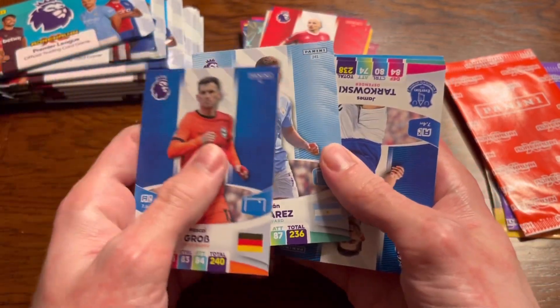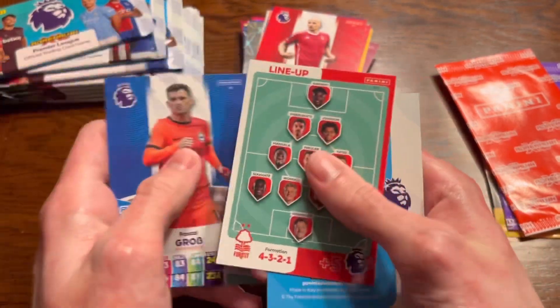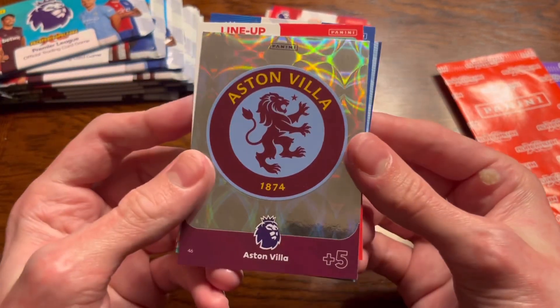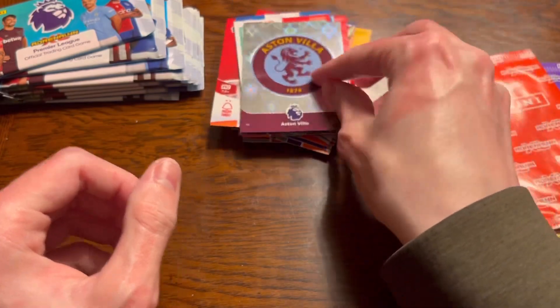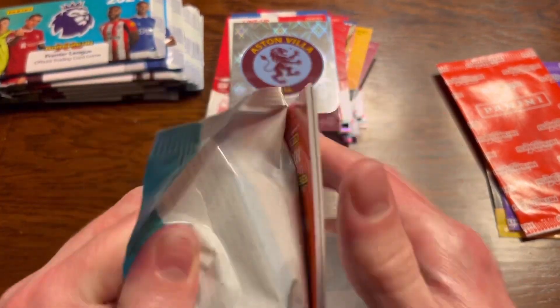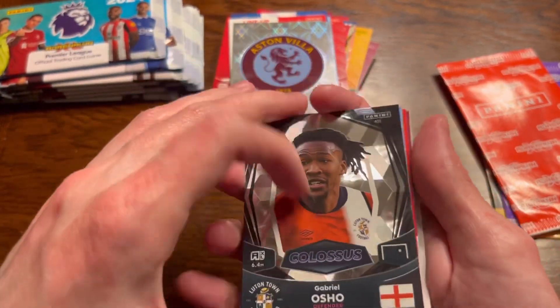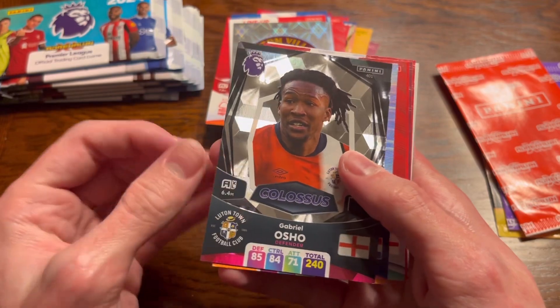Pascal Gross, Julian Alvarez, Tarkovsky, Brennan Johnson - we've got the Forest line-up - and Aston Villa's Badge, their new badge which doesn't appear everywhere. It's not on the Premier League app, but I think it's way better - it's a throwback, like their badge they had in the 80s.